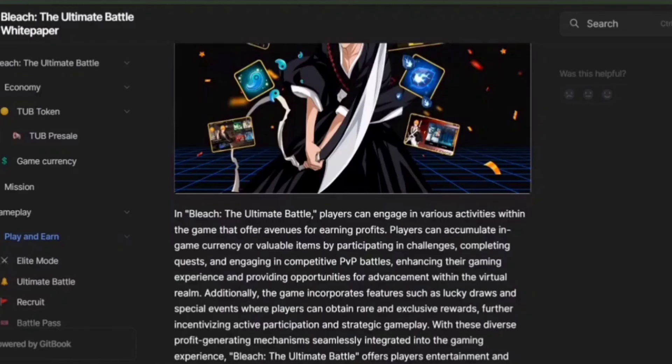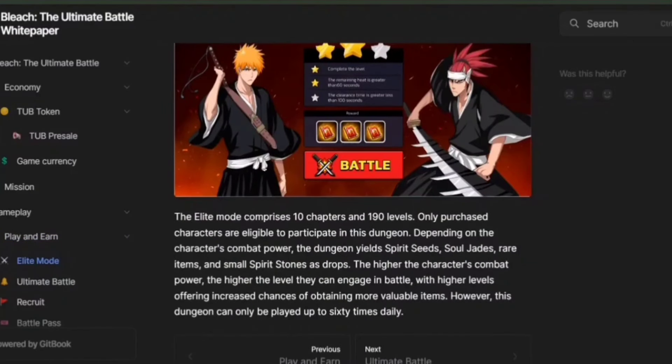Elite Mode in Bleach is a challenging dungeon with 10 chapters and 190 levels. Only characters that players have purchased can participate. Depending on the character's combat power, players can earn spirit seeds, soul jades, rare items, and small spirit stones as drops. The stronger the character, the higher the level they can tackle, which increases the chances of obtaining valuable items. However, players can only attempt this dungeon up to 60 times daily.